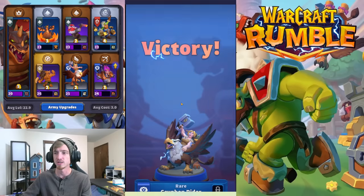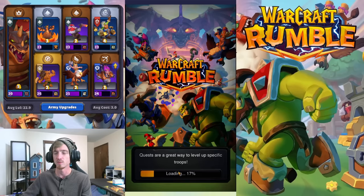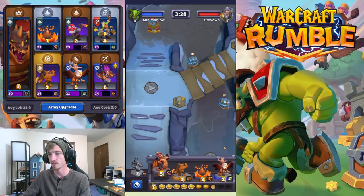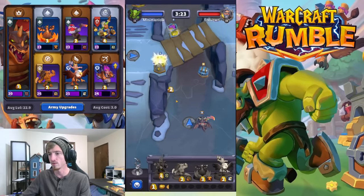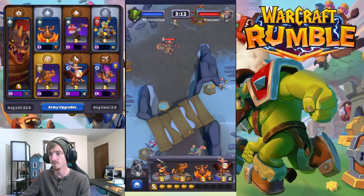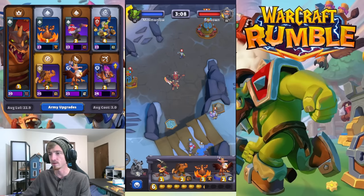Dracosath is just such a machine, especially with Shaman making him so tanky and doing so much damage. Straight into the next game against another Dracosath — he's really popular right now, for probably good reason. Dracosath up here, claim the treasure, get the gold, find my Shaman. She's a little faster than Dracosath so you can place her a little further behind and it won't be too bad, especially if he stops to fight something. We're going to wait and get a little bit of gold.